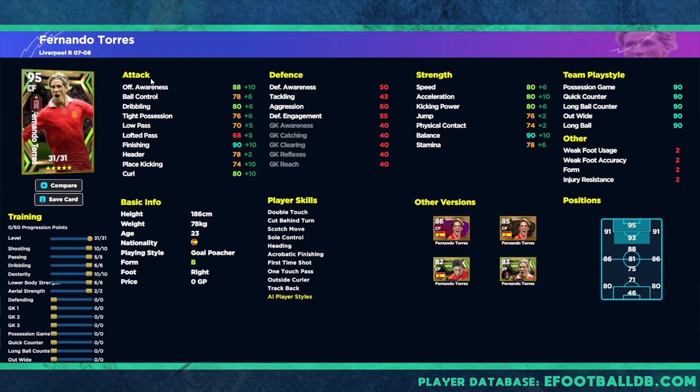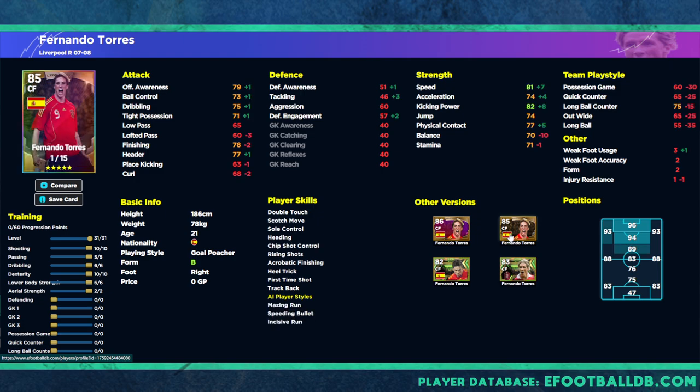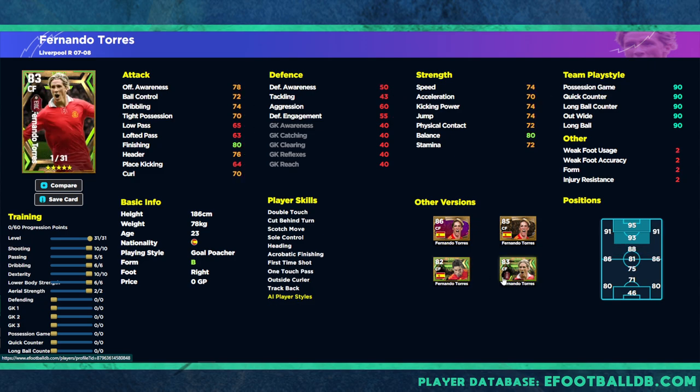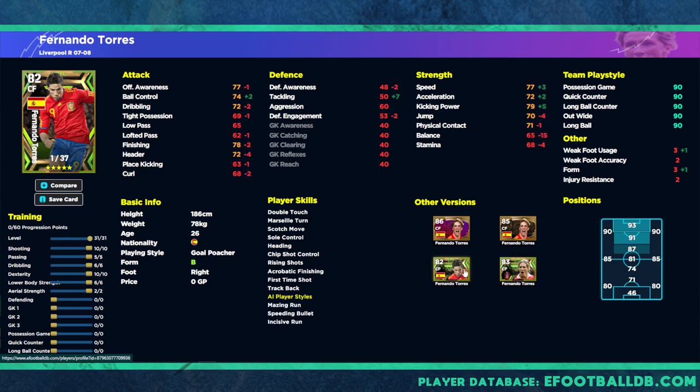We also put a couple of points into heading, which brings up his jump and heading ability — doubled up with his heading player skill, you've got a fairly good centre forward. Now looking at previous versions of Torres for comparison: the 83 overall card had 80 balance, a previous 85 card had minus 10 balance compared to this one and had better speed and acceleration but worse finishing. Another card had minus 9 on balance and minus 1 on finishing. The earlier epic version had 65 balance — you can see what that means compared to 80. This newer card is clearly far superior in balance terms.